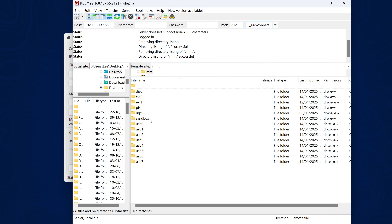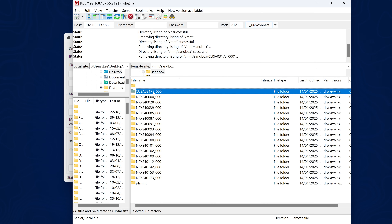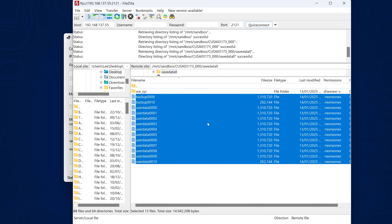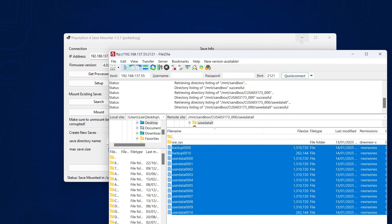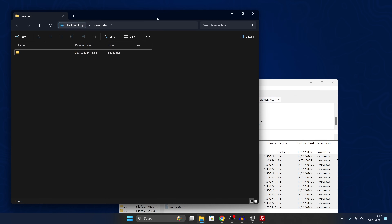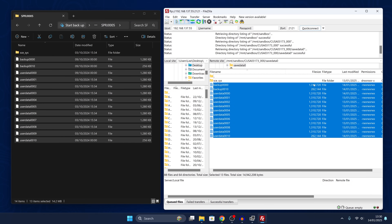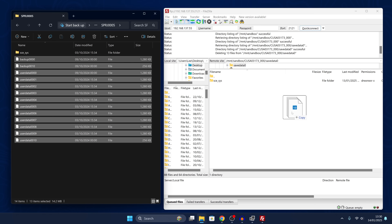From here go into the MNT folder, then the sandbox folder. The top folder should be the title ID we're looking for, and then we've got our save data 0 - this is the mounted save data. Go in here and these are all the save files for Bloodborne. We can copy those to back them up, but we want to replace this with the decrypted save data we downloaded. Check to make sure that the file sizes are roughly the same. The file sizes of these save files match, which is important - if the new save data is larger than the existing save, it might not replace properly, though there is another way around that.